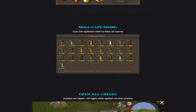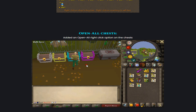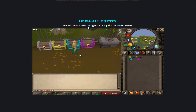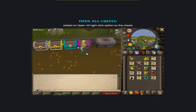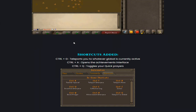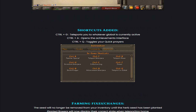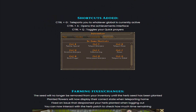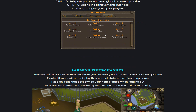They also added the Skill Game Store, which can be opened next to Max at home. You can now also open all chests at once — they added an Open All right-click option so you don't have to open them one by one. They also added shortcuts: Ctrl+G teleports you to whatever Global is currently active, Ctrl+A opens the Achievement interface, and Ctrl+Q toggles your Quick Prayers.